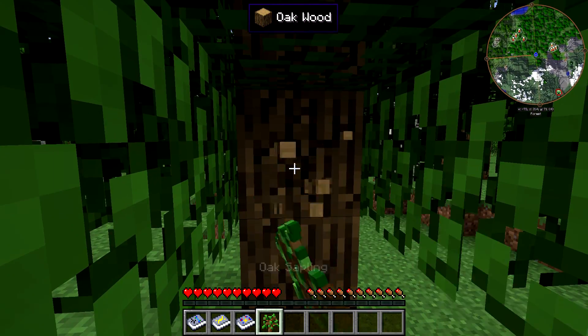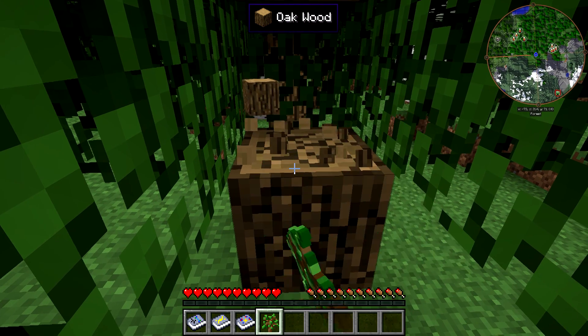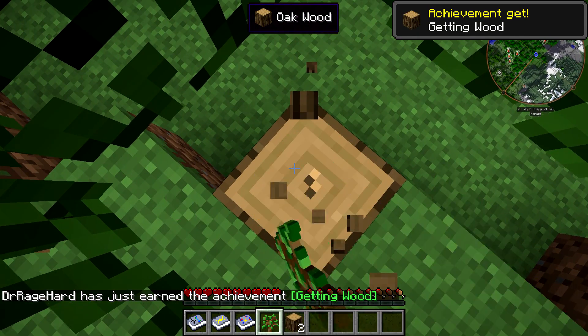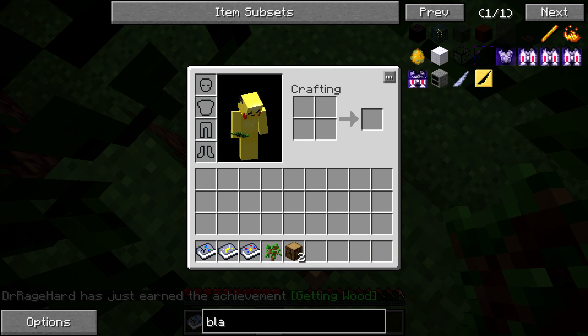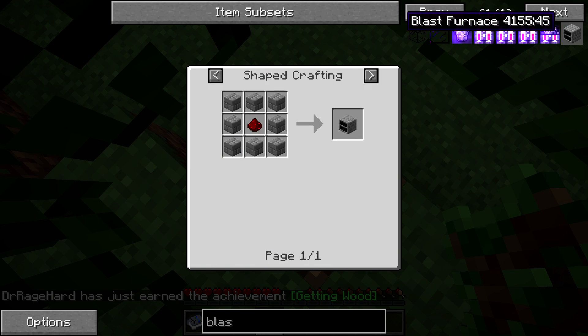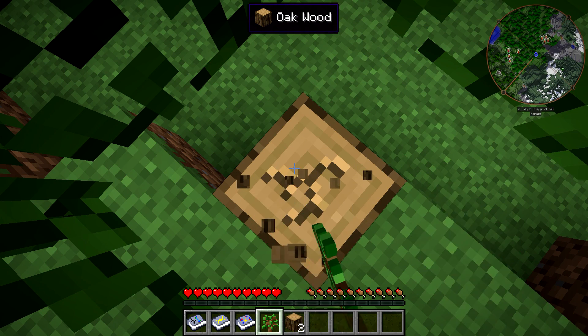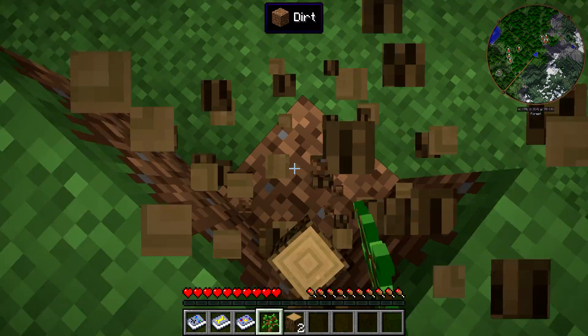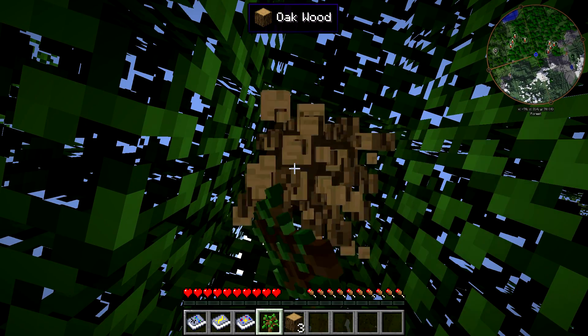I do have a plan for today: we are going to get a blast furnace going. We're going for the blast furnace - it's very easy to make, but we're going to need a lot of iron, some gunpowder, some sand, and some coal. So pretty much I'm going to try and get some starter tools, get a safe little home that I can live in, hop off camera, gather a lot of that stuff, and then we can come back and mess around with it.